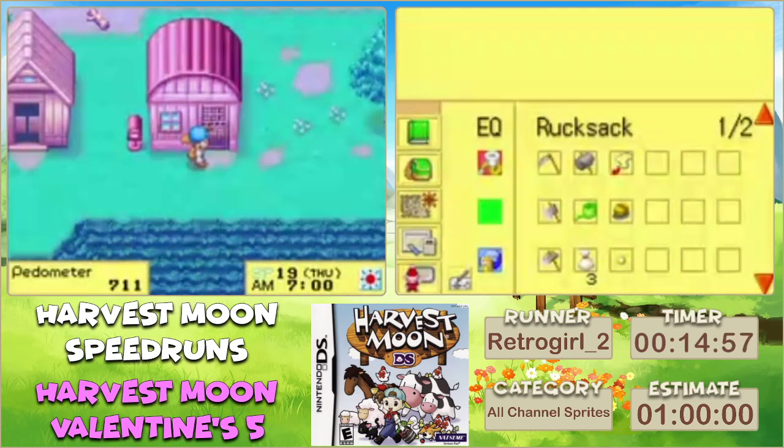We're going to clear some inventory space and start leveling the milker. Basically we just have to use the tool in the air over and over again - about 700 to 800 times. It takes about 15 real world minutes of mashing the Y button, but we have to get this up to level 99. Right now we're also waiting until the supermarket opens at nine so we can buy an item from them to count towards a channel two sprite.